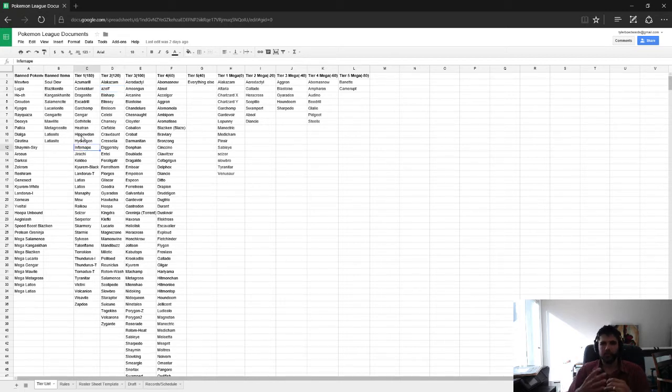Infernape is a Fire-Fighting type, if you don't know. He's very flexible, he has a huge move pool, he can attack both on the physical side and the special side pretty equally. He can be your Stealth Rock setter. He can do a lot of different things. He's a pretty good first pick just due to his huge flexibility.